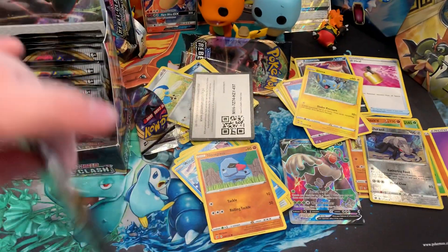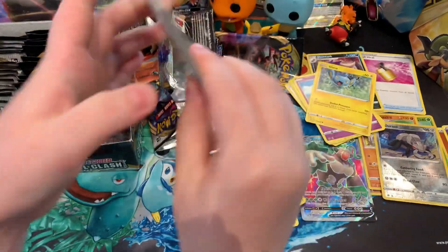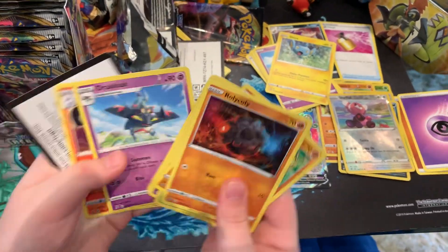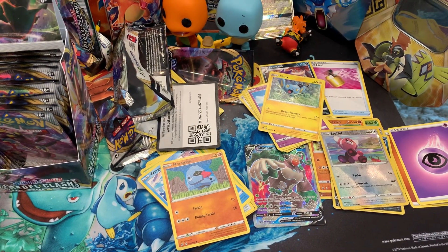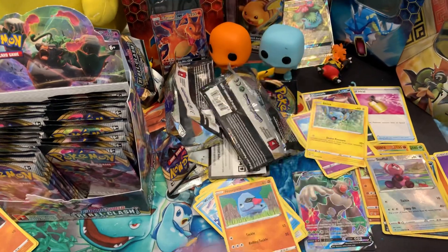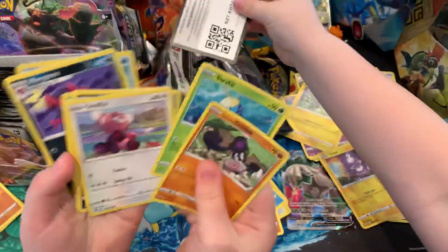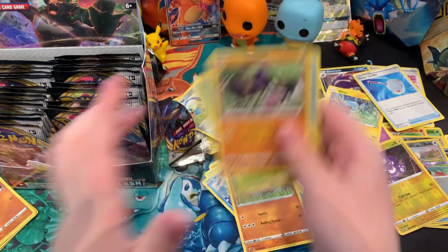Okay, next pack for Mark. Two shiny inserts. I'm not really into Pokemon — I'm more like into hockey. But my brother's into Pokemon, so let me just open it. Let's see if you get a V. There's a shiny, blue energy, and then all base and a trainer.